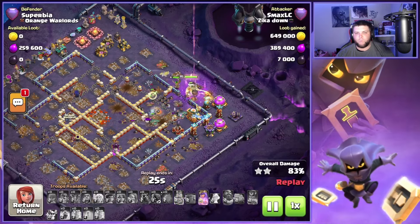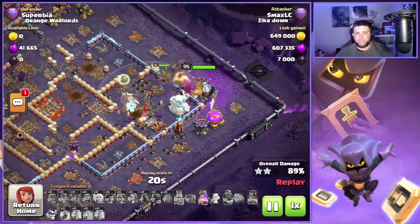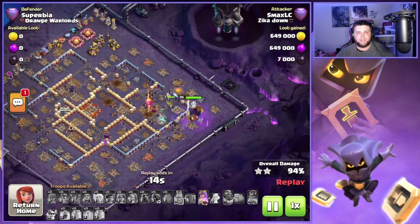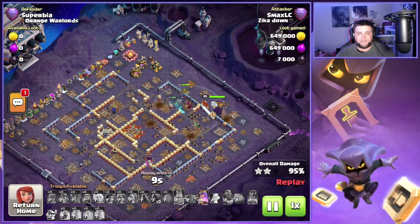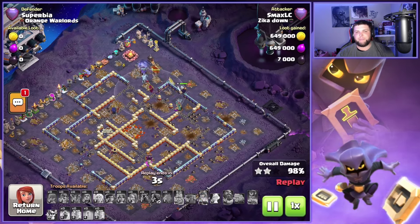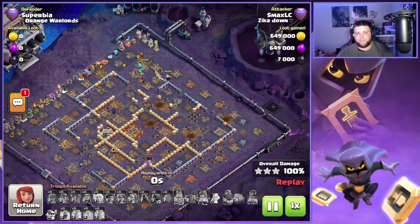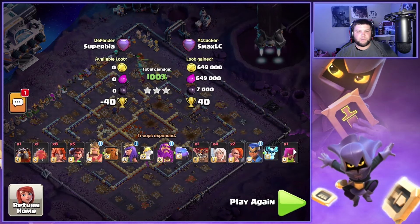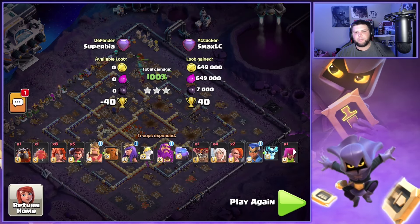We got the king ability going through and the spiky ball destroyed some of those defenses. Now we're just gonna finish cleaning up, but honestly after the Sarch and the initial main army going through, this attack was basically just cleanup anyway — it was perfectly funneled. You get the perfect L-shape, you just drop the troops and let them do the rest because there were no spells to place since we used them with the Sarch. Put the troops down, use the hero abilities where you need to, and just let them do the rest.